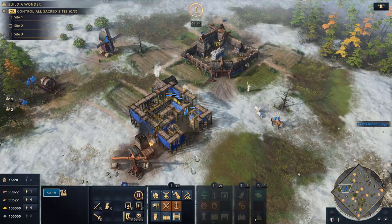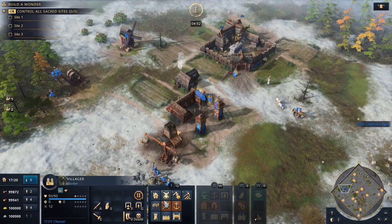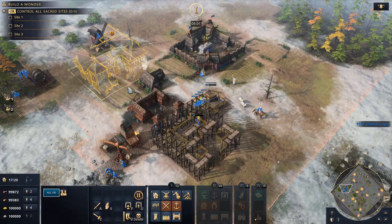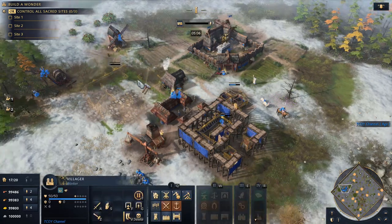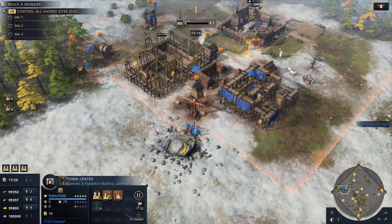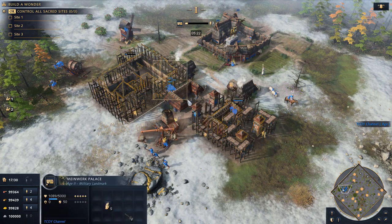With the barracks, you're building it with one villager, not all of them. Now we have the barracks up, training more units, getting more wood. Build your second barracks, build a house, and once that's done go into your Meinwerk Palace — not Archon Chapel. This is a rush build for the men-at-arms rush. We'll stop at 20 villagers, which gives you a good idea of what to expect. You can see we're not speed-building the Meinwerk Palace — three villagers is pretty good.